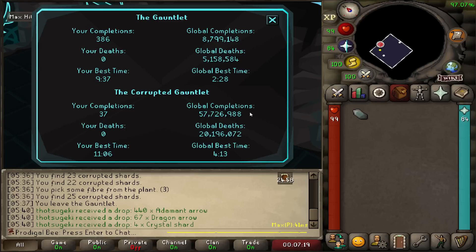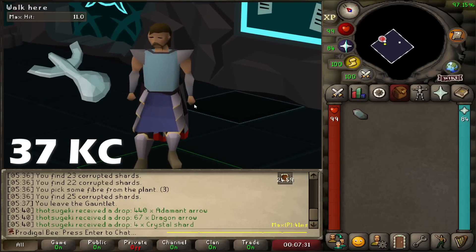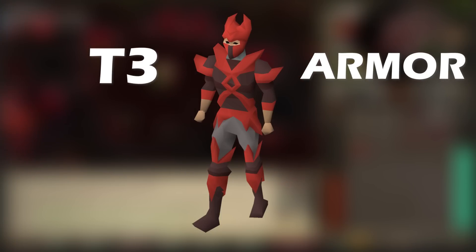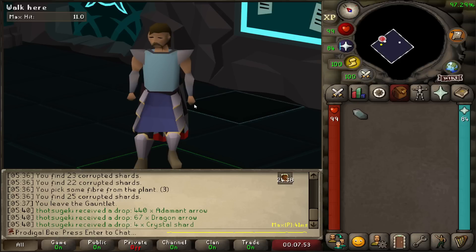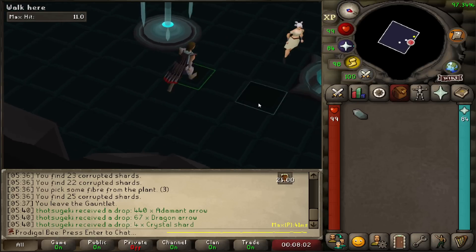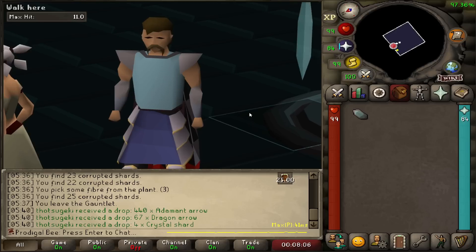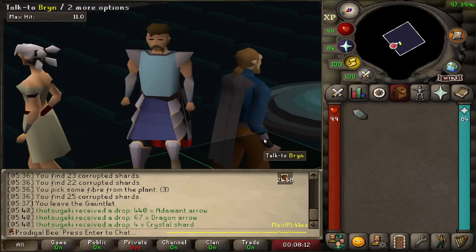Here we are at the Corrupted Gauntlet. I've gotten a few KC over the last 5,000 hours played. I'm actually ranked 17 right now at Normal Gauntlet, but I recently learned how to do the Corrupted Gauntlet and we're going to dive in pretty hard. I have 37 KC right now. The drop that I want — the Enhanced Weapon Seed — is a 1 in 400. I have to Tier 3 prep every single time so that it's safer. It is pain. Most people call this place the Red Prison.